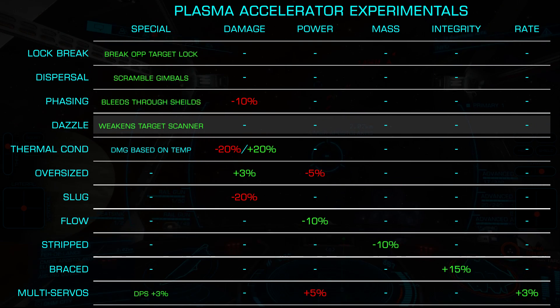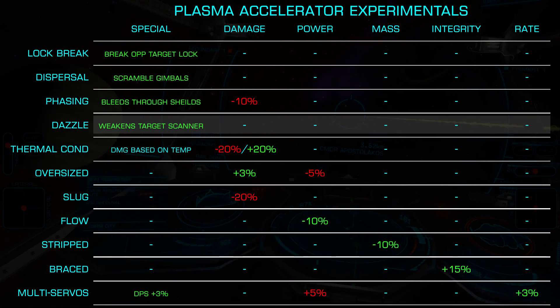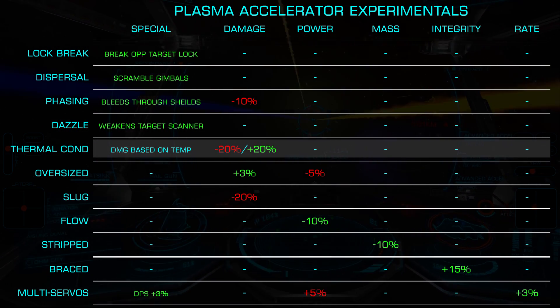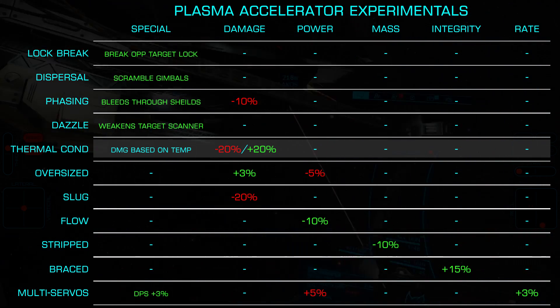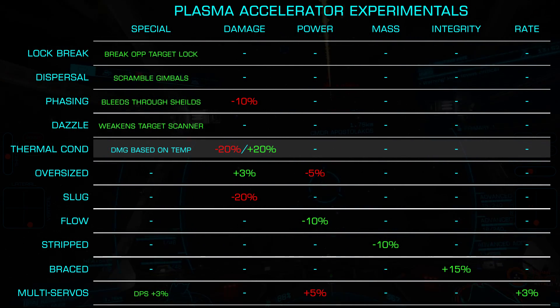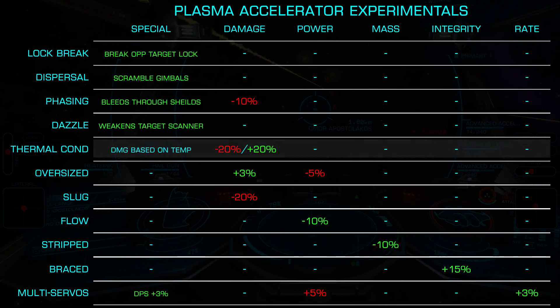Dazzle Shell interferes with your target scanner, reducing its acuity upon impact, making it difficult for them to acquire you based on their range. Thermal Conduit increases damage on your target by 20% if you fire when you are above 100% heat. However, it will reduce damage by 20% if you fire when below 100% heat, making this effective if you are running a very hot build.